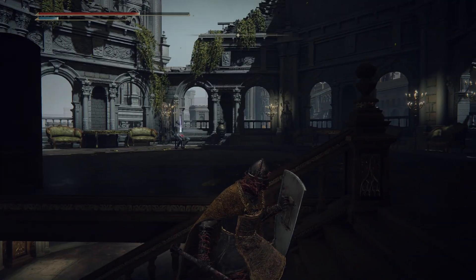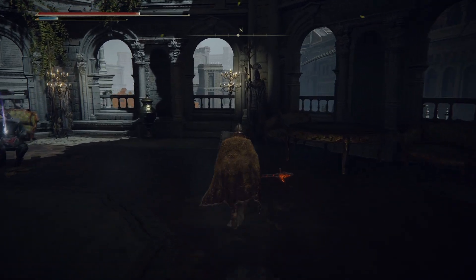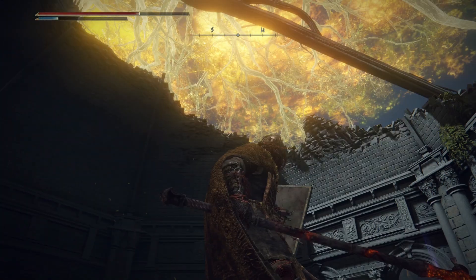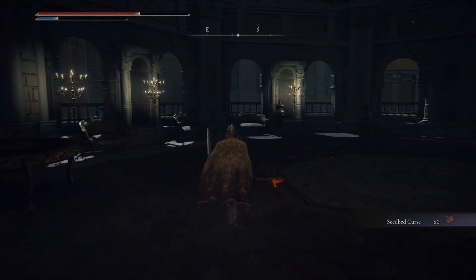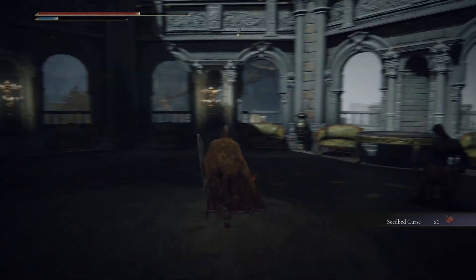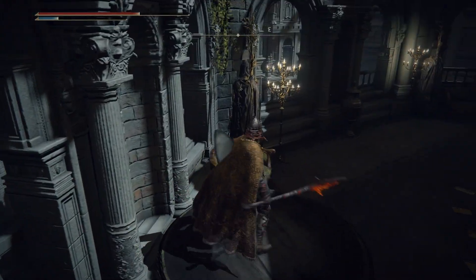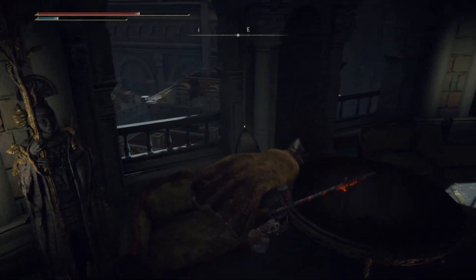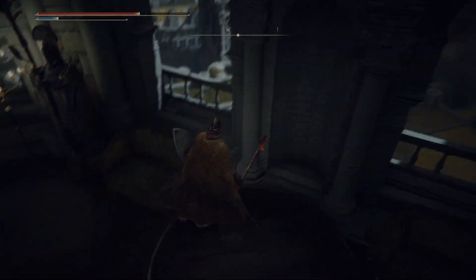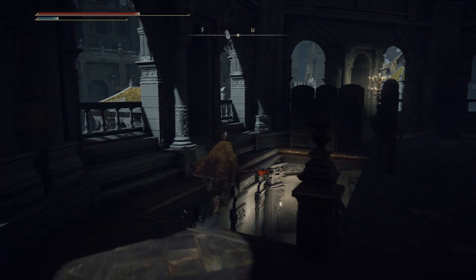Now we're going to head up. There's a Seedbed Curse - there's no way somebody isn't waiting for me to grab it though. There's our second item for the Loathsome Dung Eater. I don't think there's anything else to do up here - none of these window sills look like you can jump out of them, and there doesn't seem to be any kind of secret up here. So let's head back down.